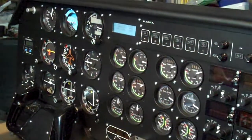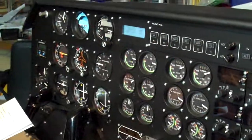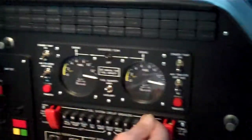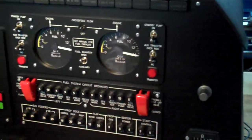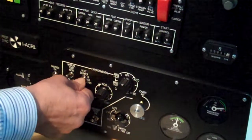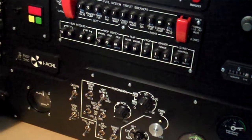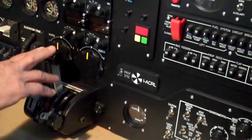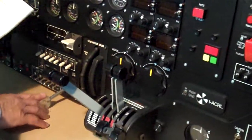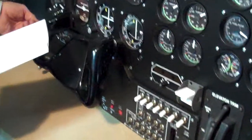Let's go through the normal procedures checklist and get this simulator started. Check parking brake on, fuel circuit breakers, cabin temperature mode is off, vent blower on auto, bleed valves open. Condition levers cut off, prop high RPM, power levers idle, gear lever down, microphone switch up.